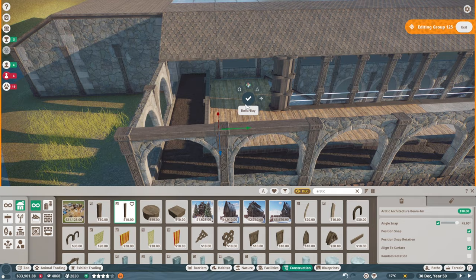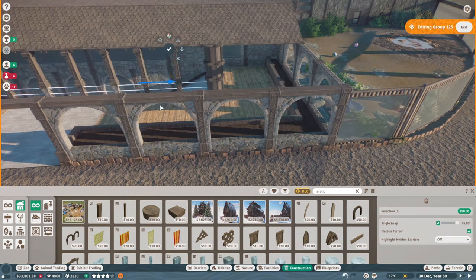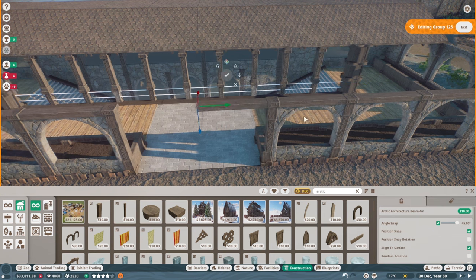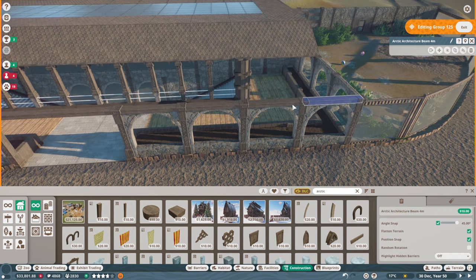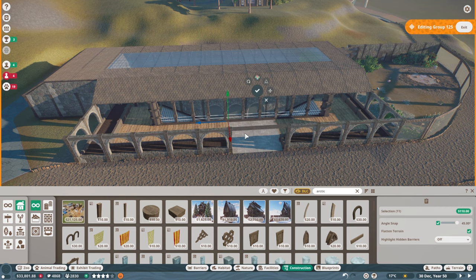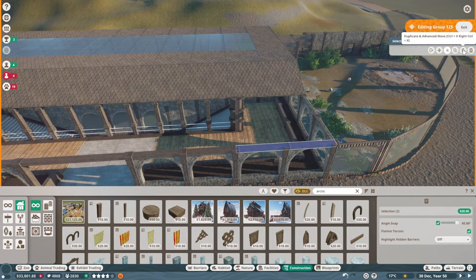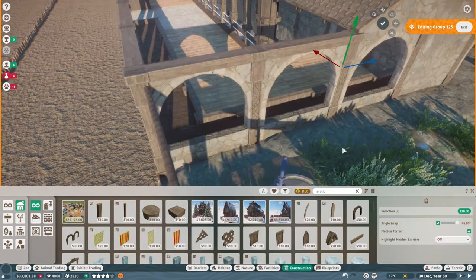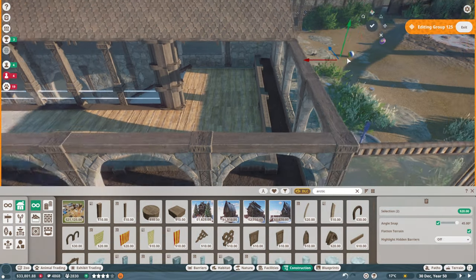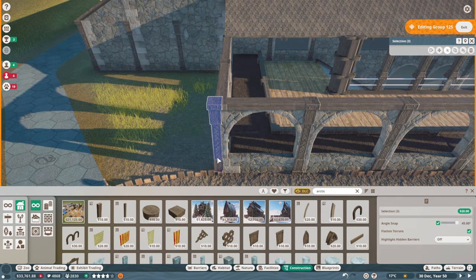Next up we're just going to do some trims on the top. One thing I've forgotten to do is actually put a sign signifying what this is — you've got this really nice big wide open entrance and nothing to signify what the guests are going into, so that was a little bit of an oversight. But this is all about finding those extra little areas in the build where I need to put these trims in and sort out any imperfections.